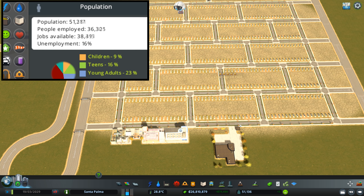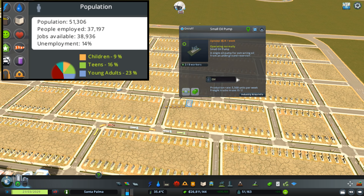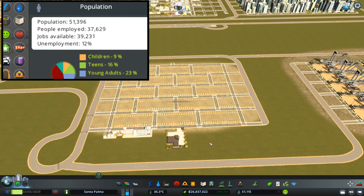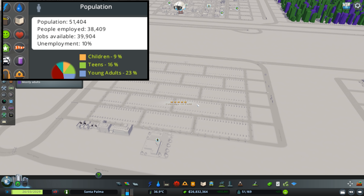You can also look at the demand bar in the lower left corner to see how much more of each zoning type you need. Here in the background you can see me adding a large number of oil buildings in the oil industry just to add a bunch of jobs, and you can see the unemployment rate starts falling straight away because we didn't have enough jobs to begin with.